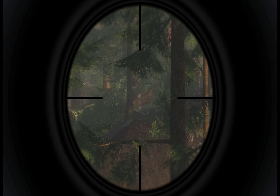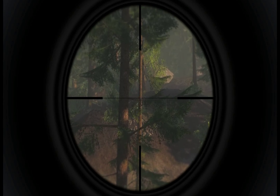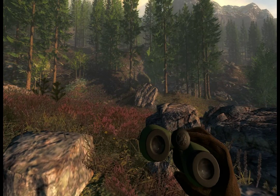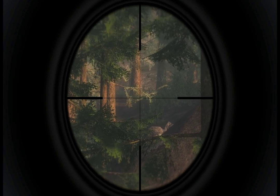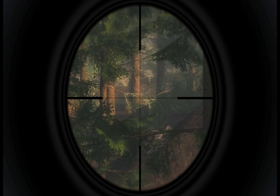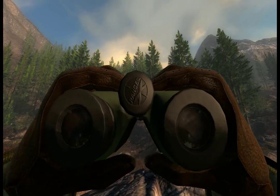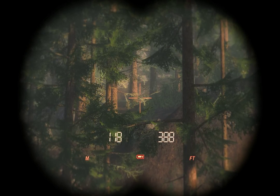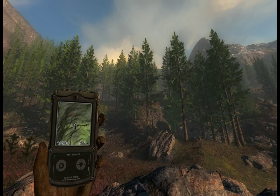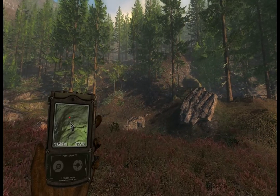Here's a trick with the rangefinder binoculars — she was standing right in there when I shot her. I'm going to left click and it will put the red dot on that location on the map, so if I get distracted I can always go right back to that and start my blood trail.